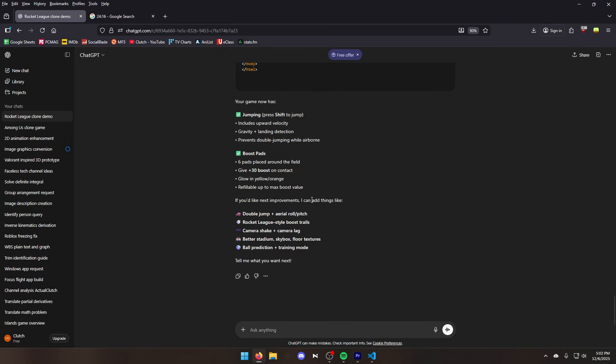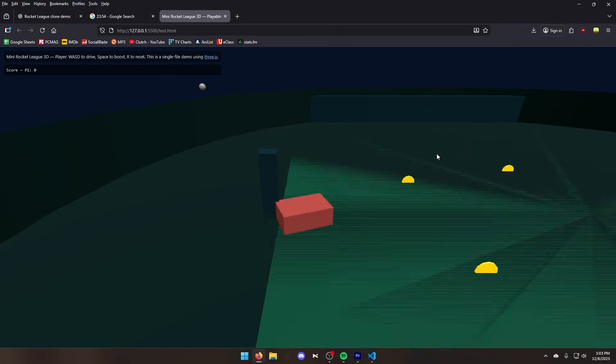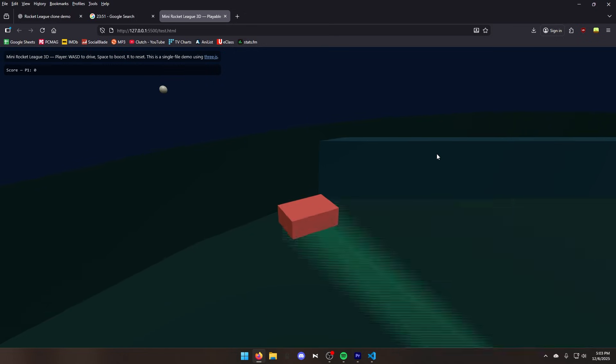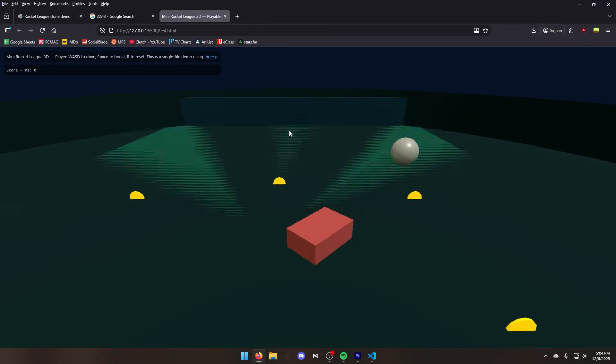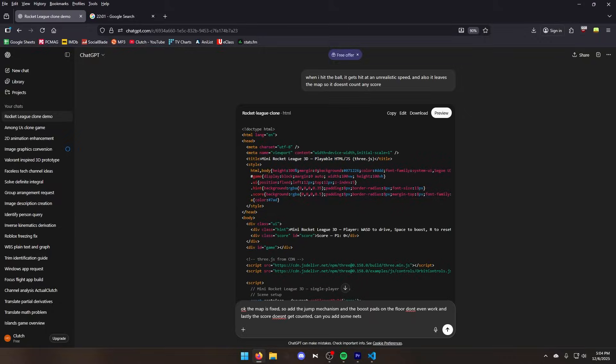It looks like I have to press Shift to jump. This is the boost — I can just go through it. Let's try scoring again. The ball just goes through the map, so we have to tell it to fix that. Let's try hitting the ball — it doesn't count any score though. Let's tell ChatGPT to add some nets, and ChatGPT just gave me a blue screen. How surprising.